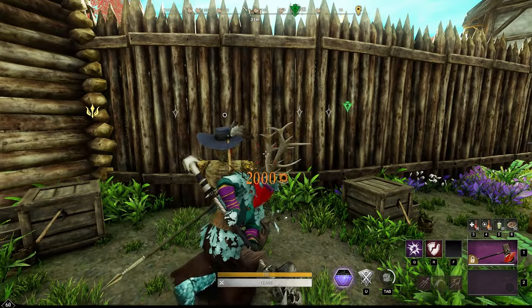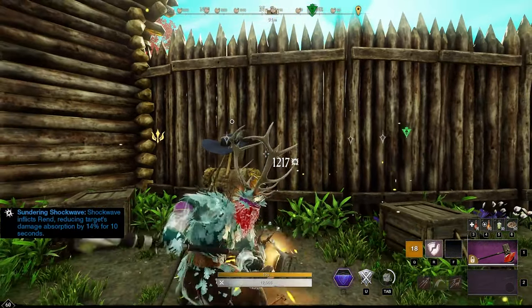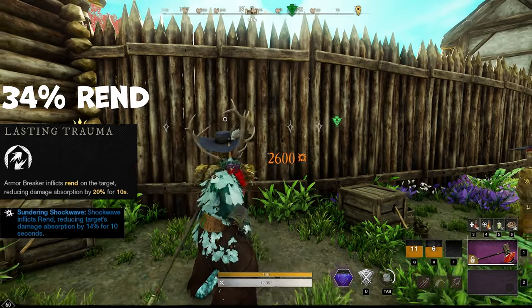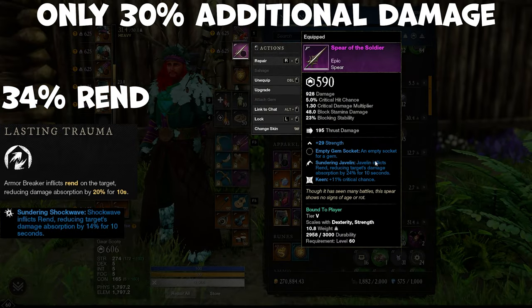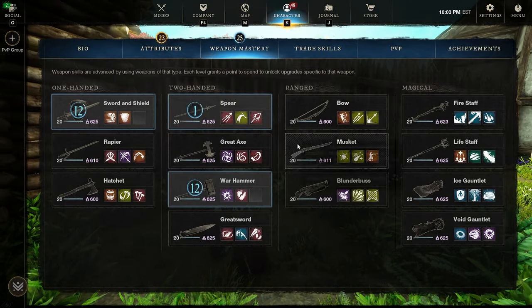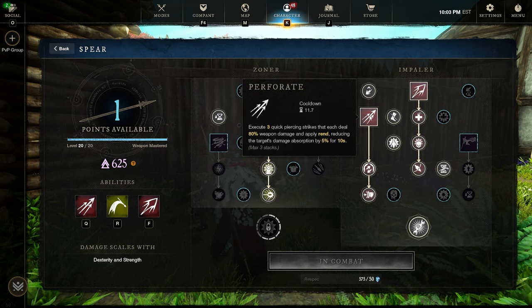We have an opportunity to do 2,000 flat damage to make the calculations as easy as possible. We're going to start off by showing you a couple of Rend combos — Sundering Shockwave at 14% and Armor Breaker at 20% thanks to Lasting Trauma, giving us 34% extra Rend. But sadly, we're only doing 30% max damage increase. We're going to try Sundering Javelin on the spear, which gives 24% Rend, and take advantage of Perforate and Rupturing Strikes underneath it, which will amplify Rend to 30% if you hit all three strikes.